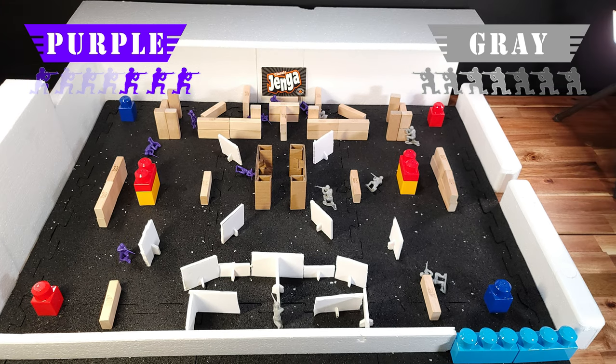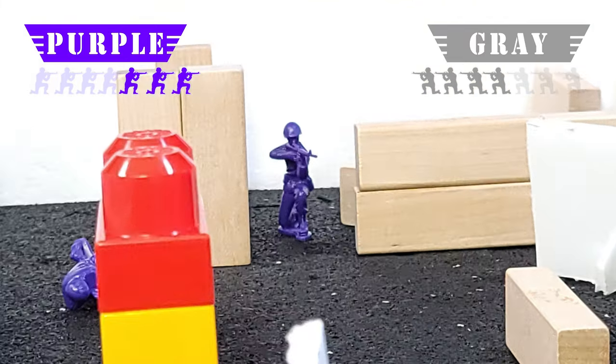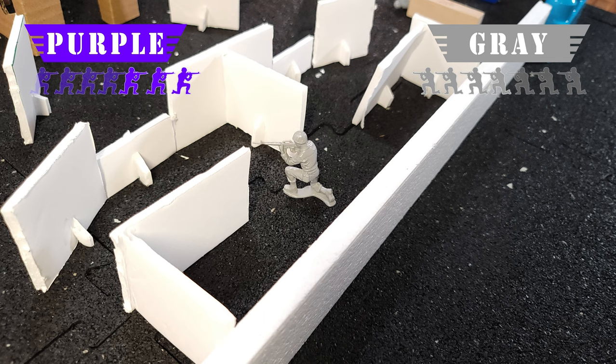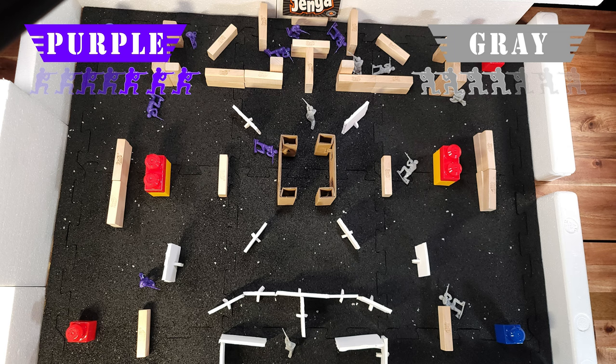It's a 3v4, gray one man up. One gray in the middle, one gray at White Castle trying to get an angle. He better watch out. Purple soldier's got a thin line of sight, looking to thread the needle on that gray. He opens fire on the gray. White Castle gray now bouncing back and forth. If he's not careful, he's going to be flanked from the left.